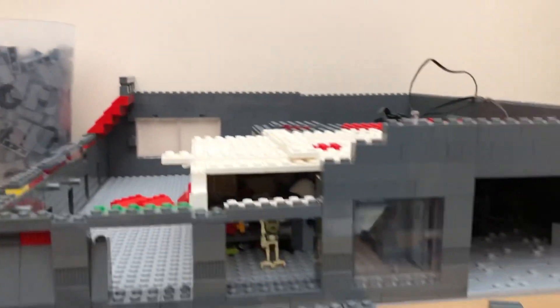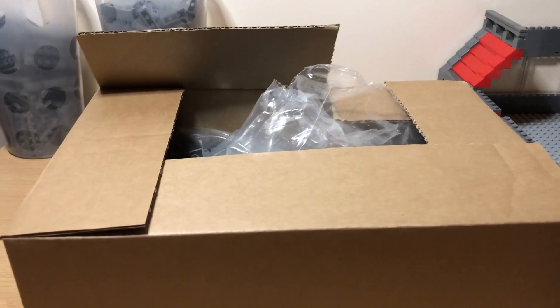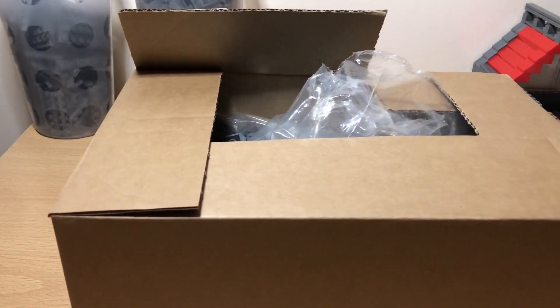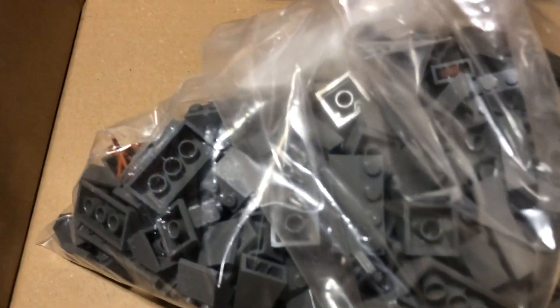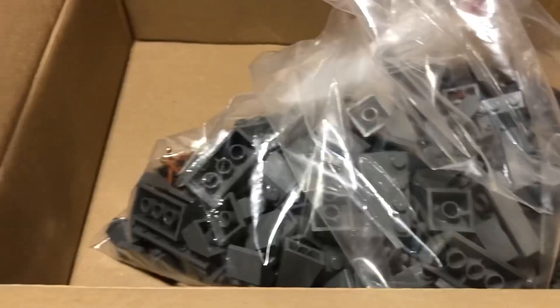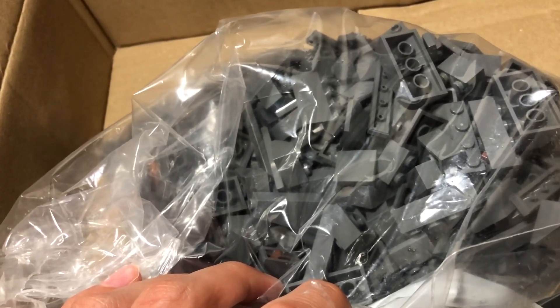We've just had this big Pick-a-Brick order in. I've had to open it already to remove all my personal details, but basically it's just a load of grey bricks to finish the outside wall of Coruscant. I think I have all the parts necessary to finish that, plus some random parts I ordered at the same time. So hopefully this should complete the wall — let's get building.